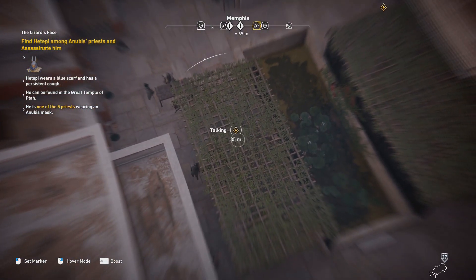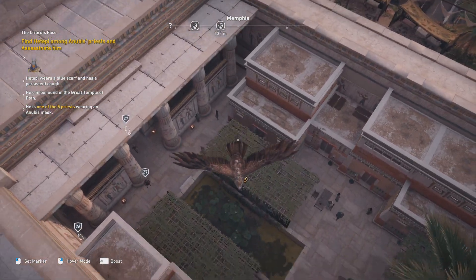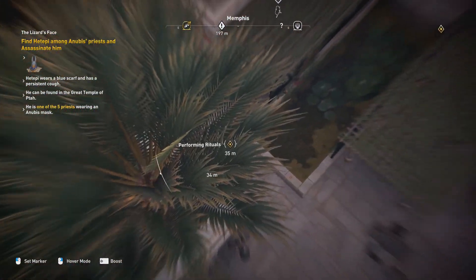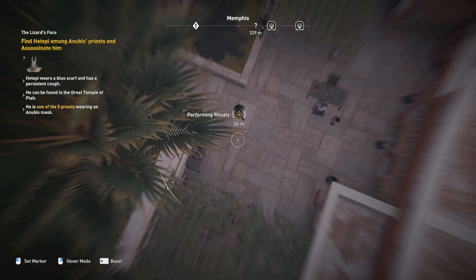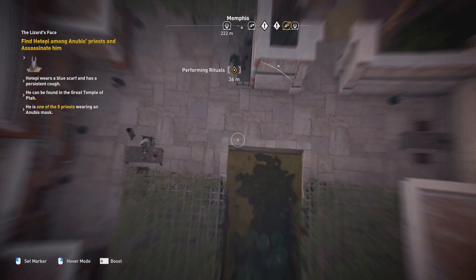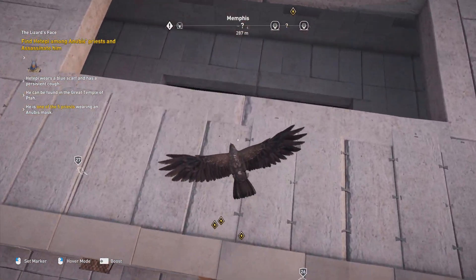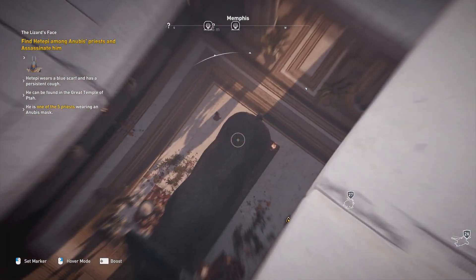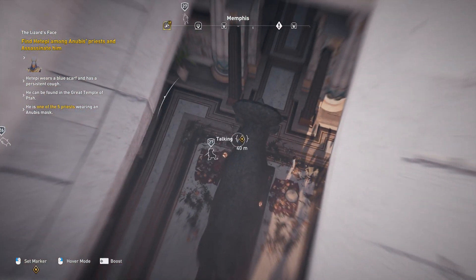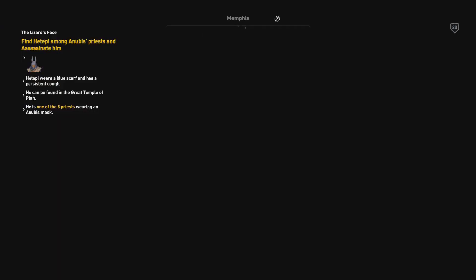I've already put a marker on the closest one. I'm following this guy — he seems to have a blue scarf, but so does the other one as far as I can tell. Oh, is it green? It's really hard to tell. I guess I just have to observe them a while longer. I think the coughing guy is definitely one of the priests over here. So I may have already marked the proper target. I hope I found the proper one — let's try to kill him.